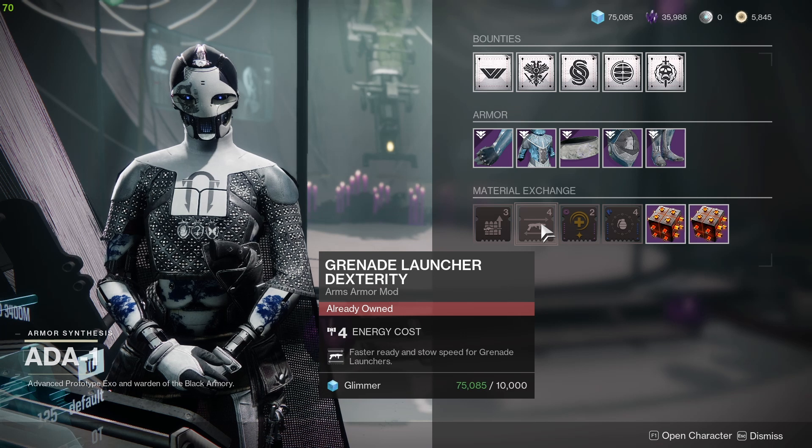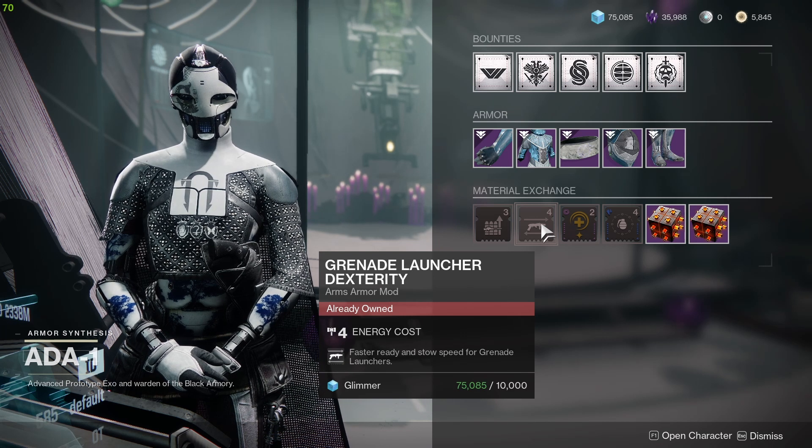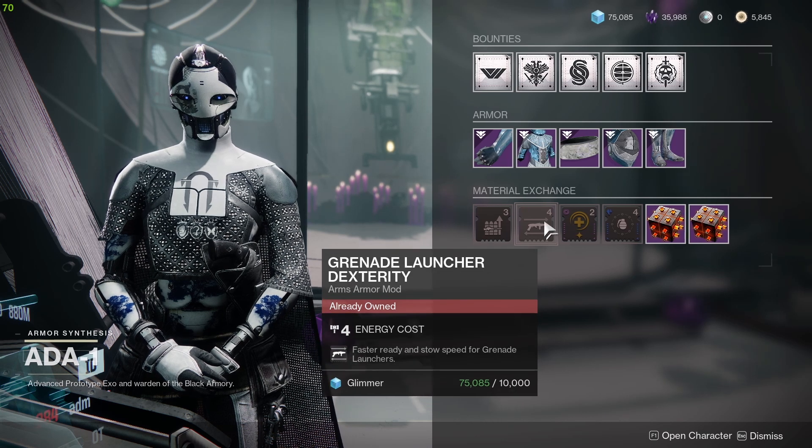The next mod is Grenade Launcher Dexterity — faster ready and stow speed for grenade launchers. Grenade launchers are a bit slow on the ready and stow speed, so this is an okay mod if you use grenade launchers a lot. Pick this one up if you do not have it.